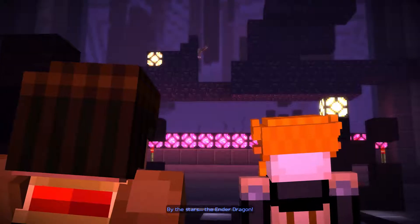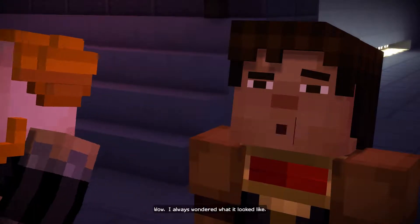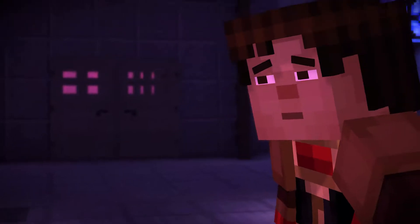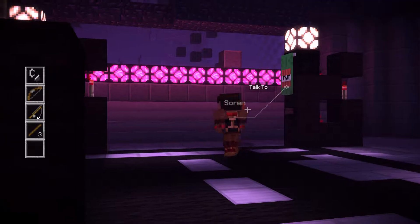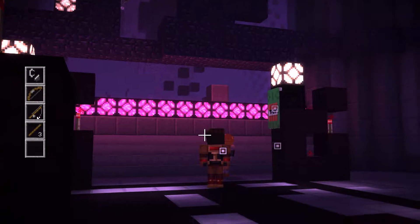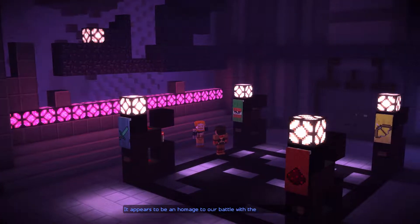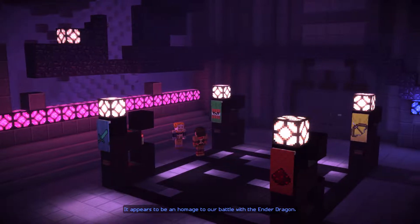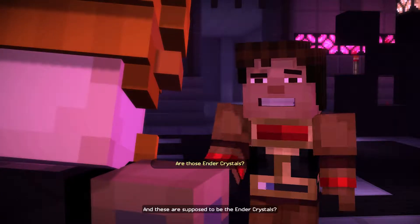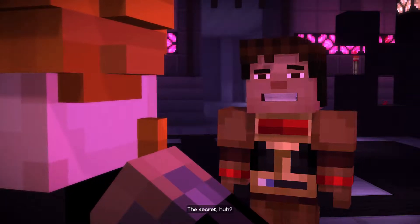By the stars — the Ender Dragon! With replica Ender Crystals and all. Wow, really? I always wondered what it looked like. No way out. So that's a replica of the Ender Dragon, in obsidian of course. Soren, what's this thing supposed to be? It appears to be an homage to our battle with the Ender Dragon. Despite his anger, Ivor never stopped being fond of us. Are those supposed to be the Ender Crystals? Scale models of them — they were the secret to the Dragon's demise.